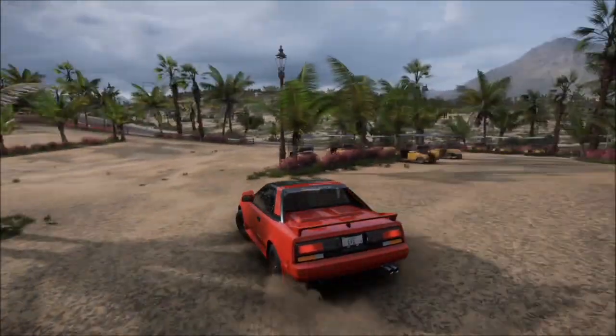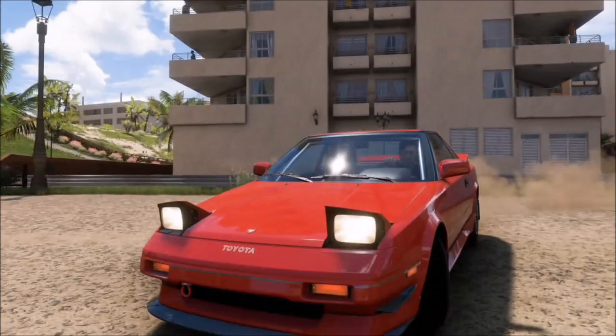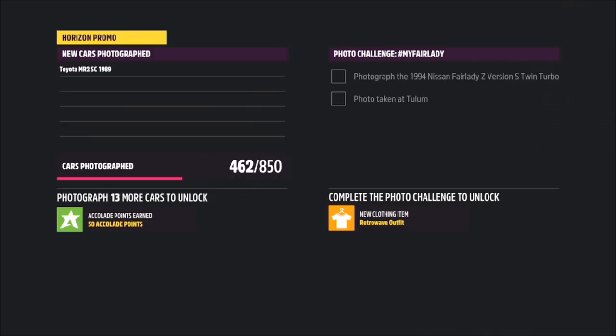Once you bring up the camera and take a Horizon Promo quick shot, it will pop up with two tick boxes: one saying you're at the correct location and one saying you're using the correct car — and that will be this week's photo challenge complete.